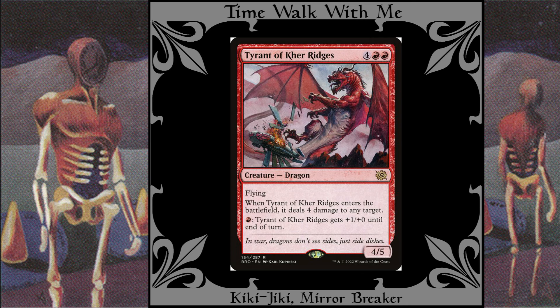Tyrant of Caravidges: It's a big flying body that does damage when it ETBs, and it gets bigger when you pump red mana into its fire-breathing ability.